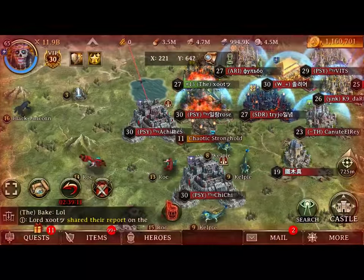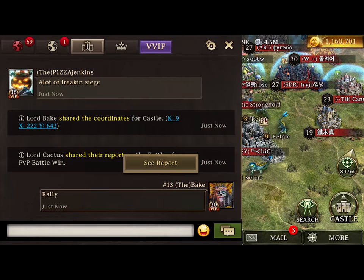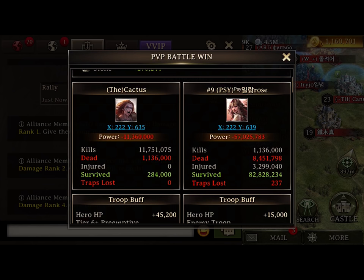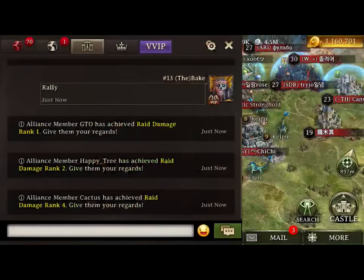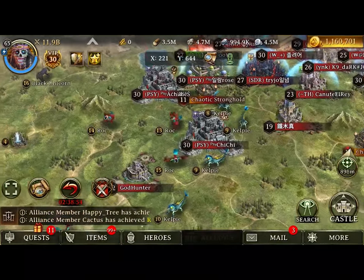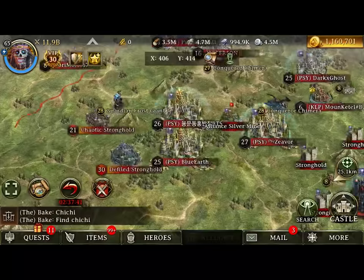But we do find a couple targets to crack — one in specific that we actually end up zeroing, so that will happen here in a little bit. There's another Solo on Rose, you see 100 million troops. Killed 11 million with that Solo — that was a good Solo. Would have kept going on that target if it hadn't shielded; she was online and shielded immediately. It is what it is.